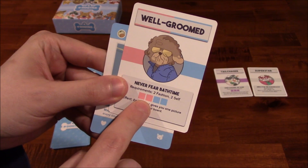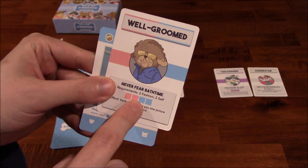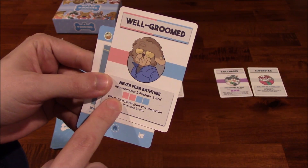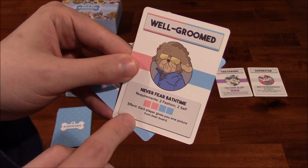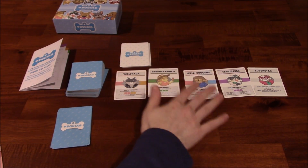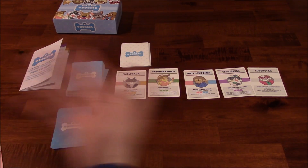If you take a look on the very bottom of an achievement card, you can see the colored cards you'll need. In this case, in order to grab this achievement, you'll need two blue picture cards and two pink picture cards. Whenever you earn an achievement and are able to collect it, you observe the effect listed on it. Some effects last for the rest of the game, while others are one-time use, so you'll want to check that.